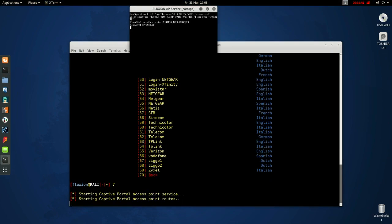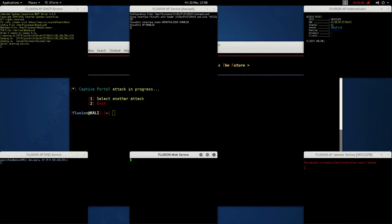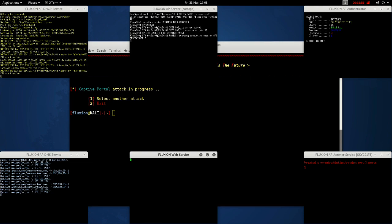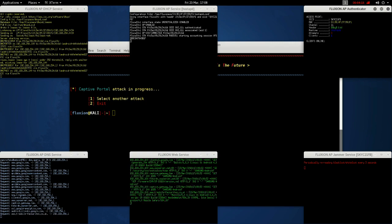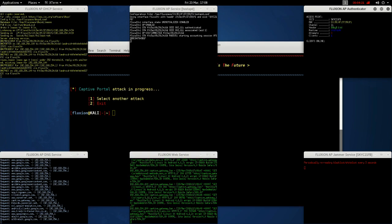Now it'll start the captive portal from an evil twin access point. What it'll do is disconnect any client from the IP you're attacking, make an evil twin of that IP, and keep disconnecting them from their original IP. They'll then connect to the evil twin. At that point it'll pop up the captive portal you've chosen and require them to enter their password. If they enter the wrong password it won't connect them — it checks against the handshake you've already taken. They will need to enter the correct password for it to be accepted.